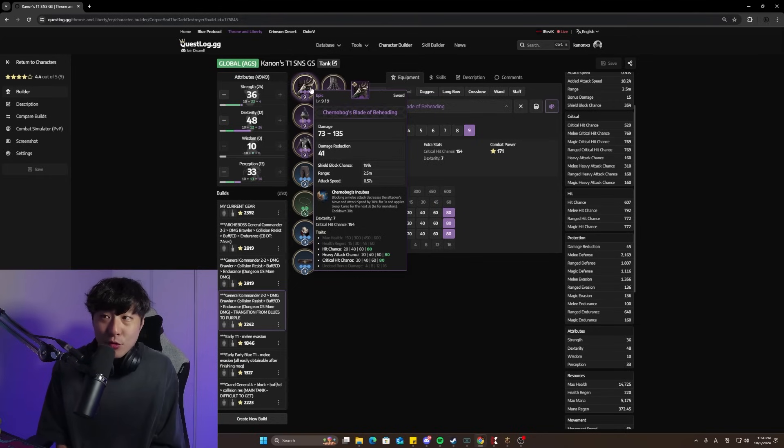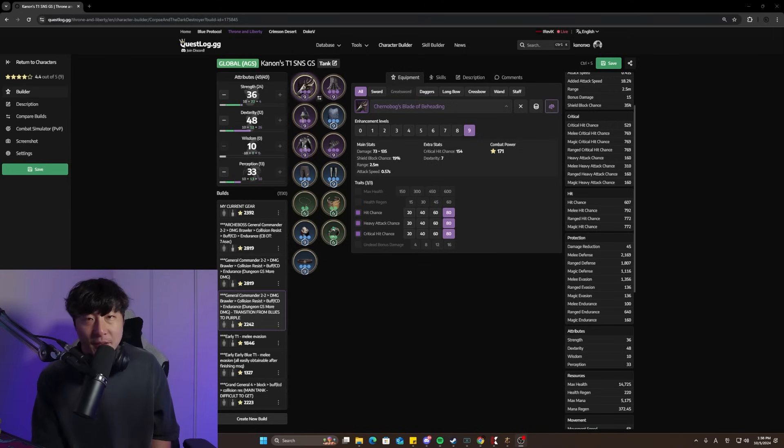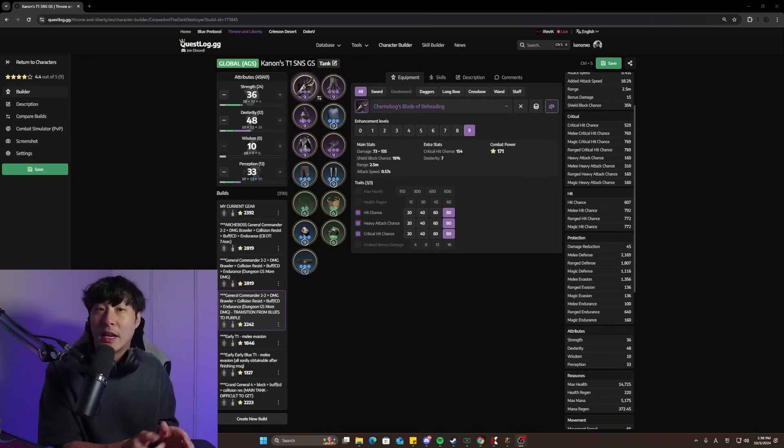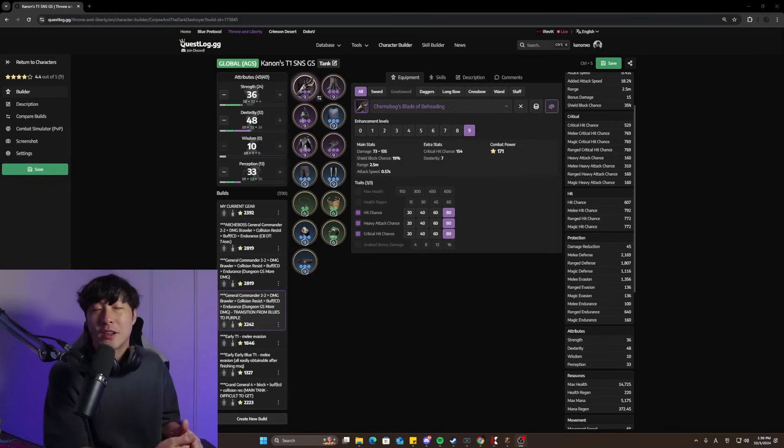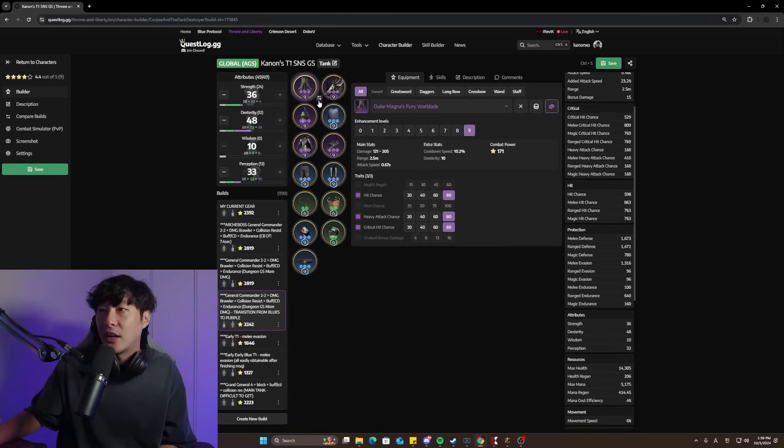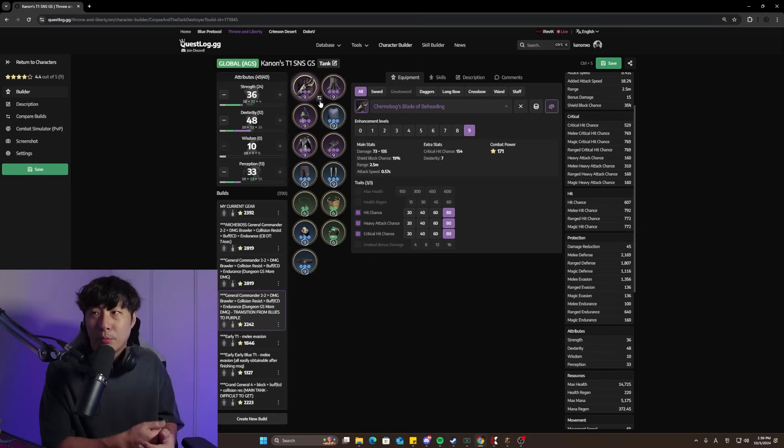The goal with this build is to maximize damage output by having high crit and high heavy attack chance, which lets you nuke and get those AoEs off with Guillotine — because Guillotine procs an AoE if you crit or heavy attack. You're giving up a little hit, but that's okay because your goal is not to target melee evasion targets anyway. You'll have about 960 hit with this build, and on the Greatsword, around 863 — which goes up depending on how far into the build you are.